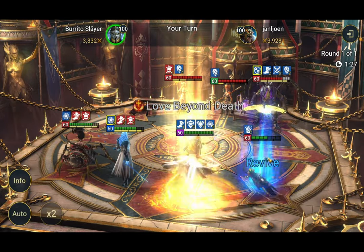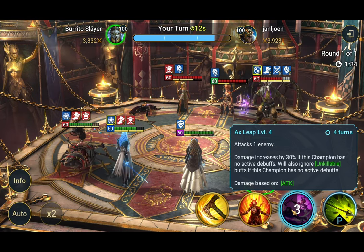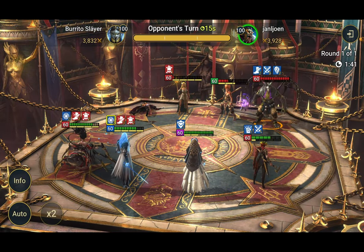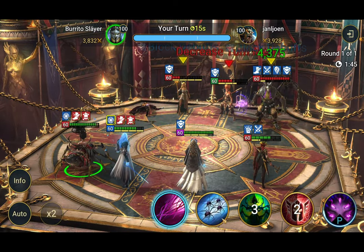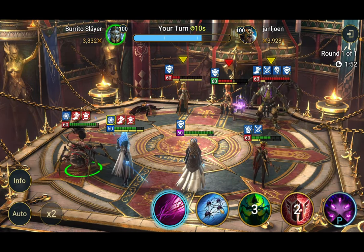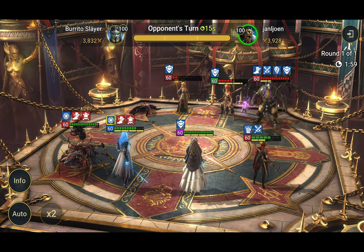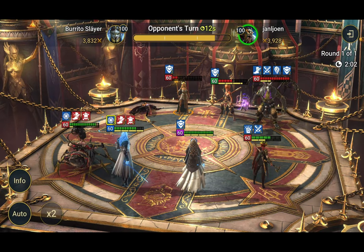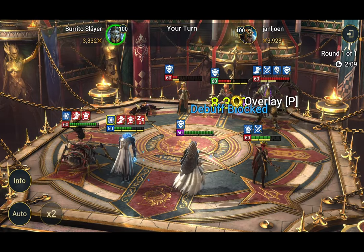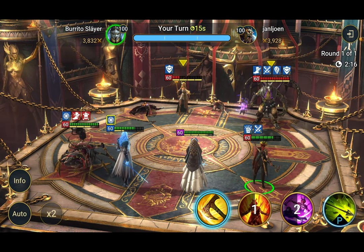Let's look at her kit again real quick. Damage increases by 30% if this champion has no active debuffs, and it also ignores unkillable. The damage you just saw is not exactly a true representation because she didn't have increased attack and she had a debuff on her as well. So we're just going to hit the A1 here. Decrease that turn meter — that's an annoying move.